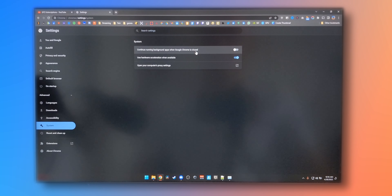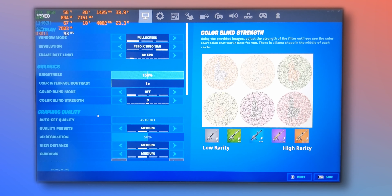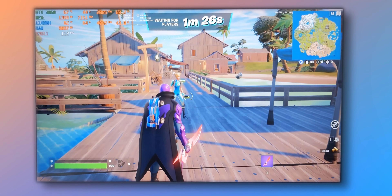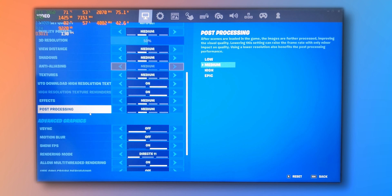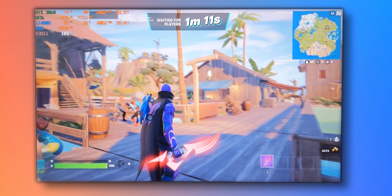That will free up memory and reduce CPU usage. Now let's get into a game and monitor what's going on. In Fortnite, we're running at 100 FPS but I've limited it — I'll unlock it to show you what it looks like. We're running medium settings with DLSS set to performance and Reflex low latency set to on plus boost. I'll turn it off to demonstrate the high CPU usage problem.